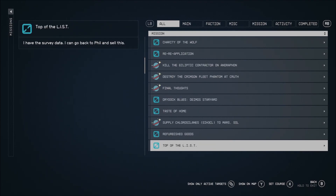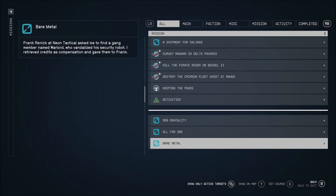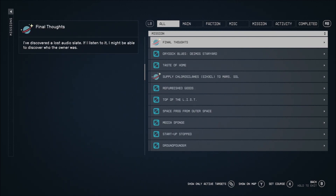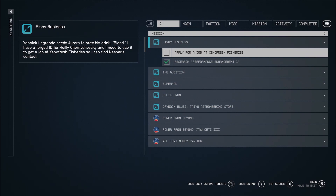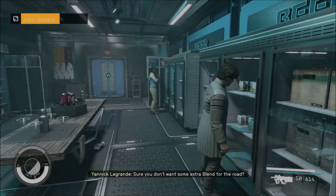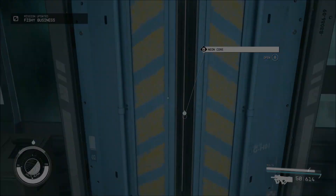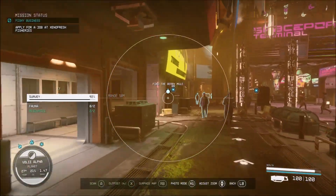Let's see where that quest is at. We've got so many damn quests, it's insane. We need a platform job at Xenofresh. Quests were bugged in the last episode — it wouldn't track properly. It's still tracking the damn boot, and a lot of people have had that same issue on Reddit, so I'm not the only one.